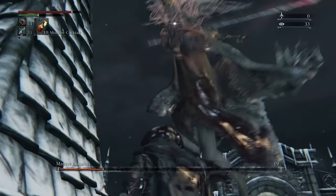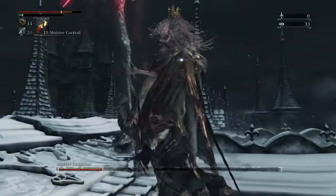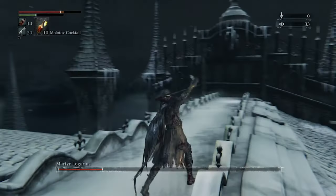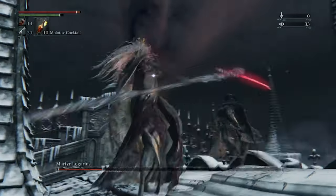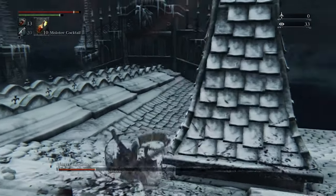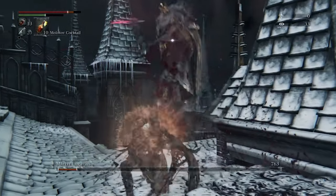Do not back away from him unless you need to heal, and at that point, as soon as you're healed up, go straight back in there and get that pressure on him again. The faster you are on the attack, the better it's going to be. Do not let distance become a factor in this battle, and you'll avoid the vast majority of his magic attacks. And even his physical attacks — they're not too powerful against you, and if you roll into him, you'll avoid most of them anyway.